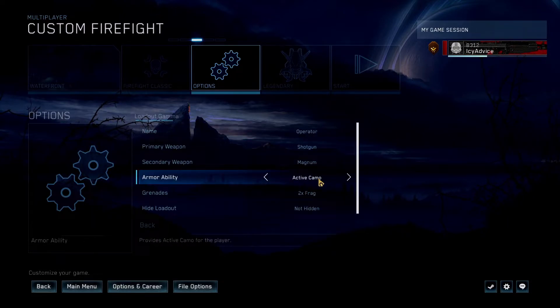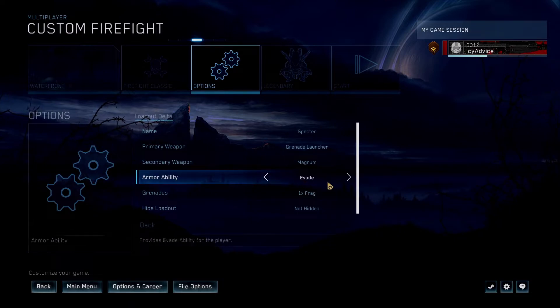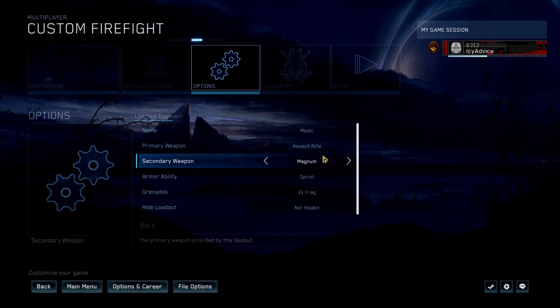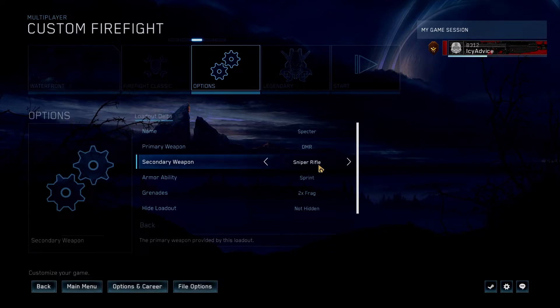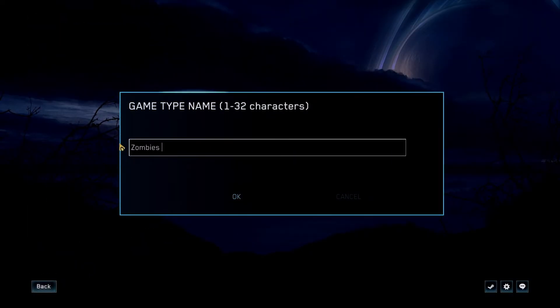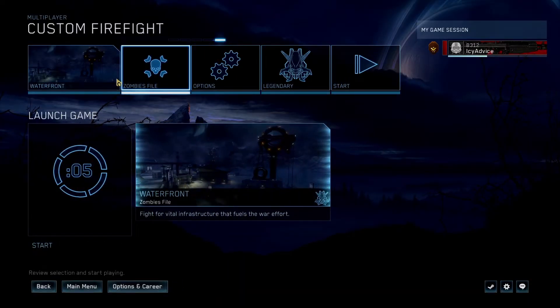Beta already has Sprint. Gamma — Evade and Active Camo; we'll put Active Camo on that one. Delta — let's put Sprint. Since this is basically the same, I'm going to do DMR and a shotgun. Then Delta I'll do DMR and a Sniper. There we go. I think those are all the settings we have to do. I'm going to actually save this as a file. I'll name this Firefight Zombies. Legendary, Zombies File, Waterfront. That is saved.